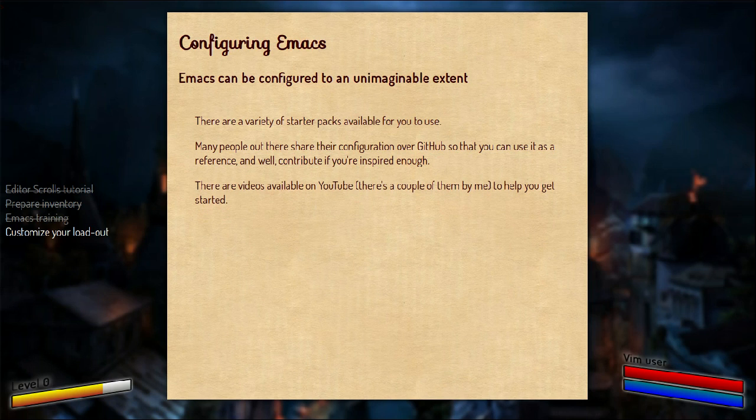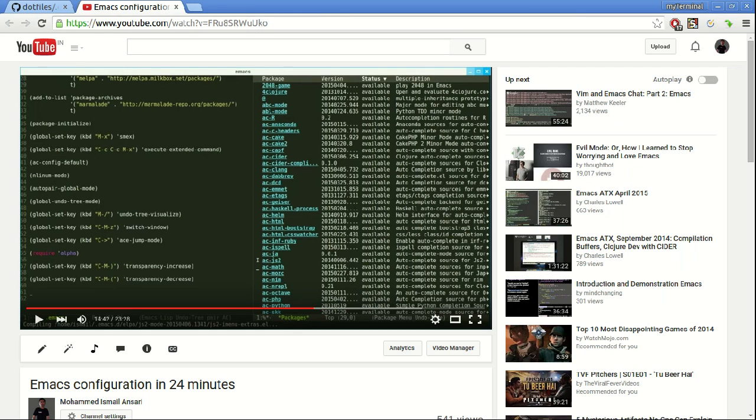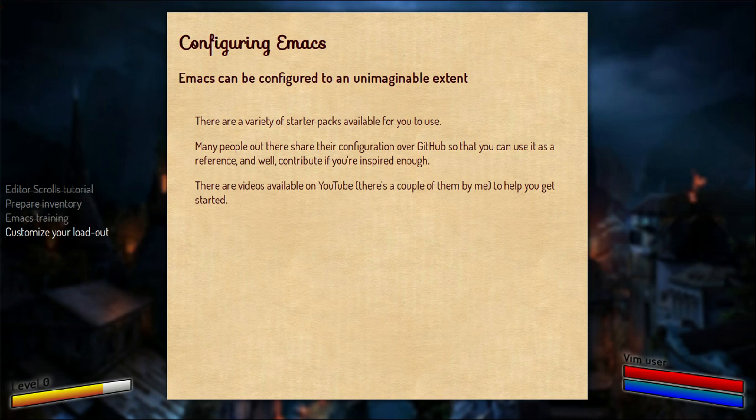There are also videos available on YouTube, and there are a couple of them by me. One example I can show you is Emacs configuration in 24 minutes, where you can configure Emacs from scratch in 24 minutes starting from downloading it. If you want to do it all on your own, you can do it at your own pace — learn different extensions, new key bindings, customize them, and add it to your configuration every day. You're very well encouraged to do that.